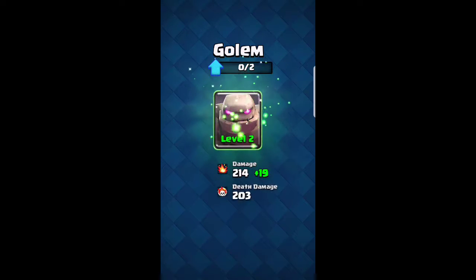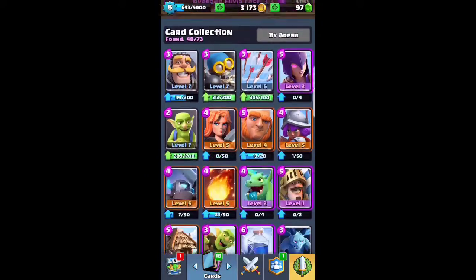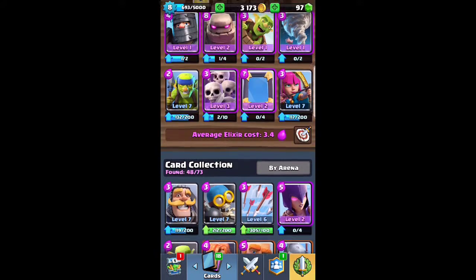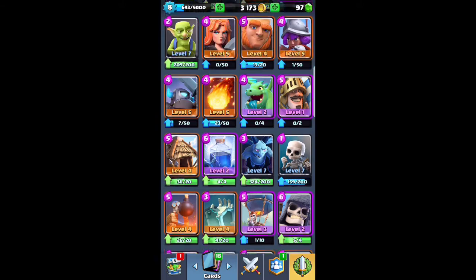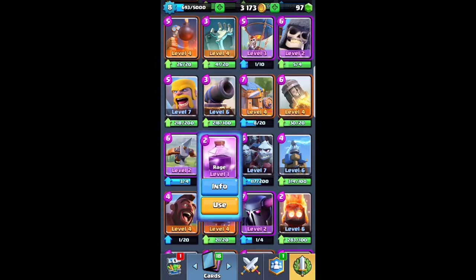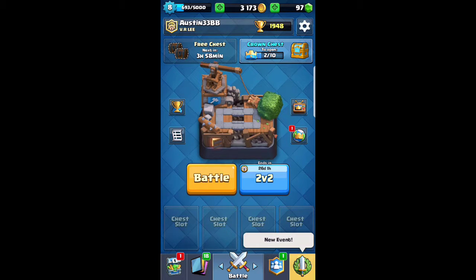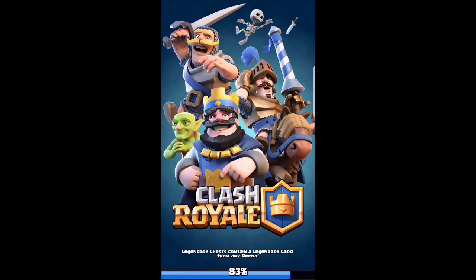I'll upgrade my golem, because why not? I'm going to turn this down a little bit though. Okay, so I pretty much already have this set up, but I'm going to try to do an all-legendary battle. It's probably not going to work very well. I'm thinking maybe Witch or... okay, I think I'm going to have to go with Rage, because this will work pretty well with the skeletons and golem.